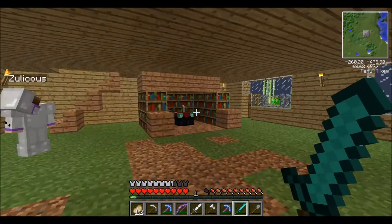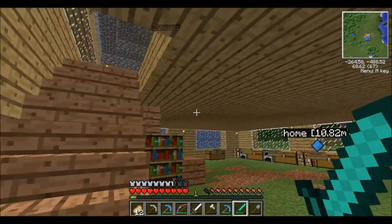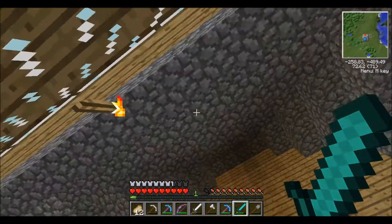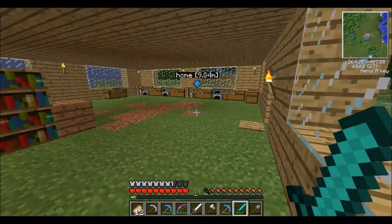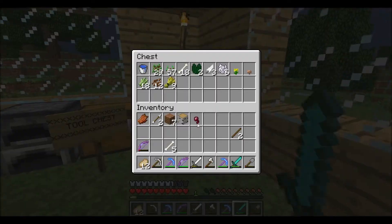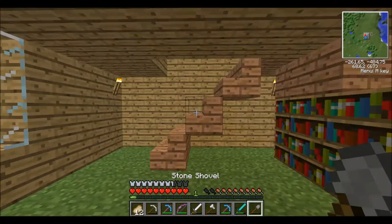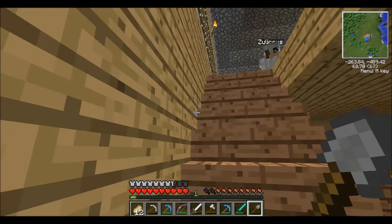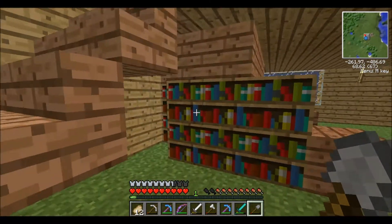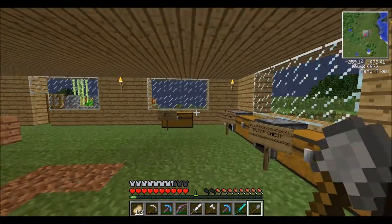Oh my gosh, if you go upstairs — yeah, there's like drips of water coming out from the roof. That's the rain. We're having a leak. No, we're not. Oh my god, it's fine. I think today what we want to do is make a little basement. Do you want to?